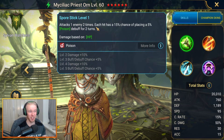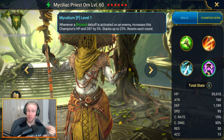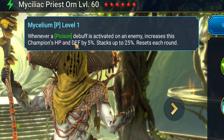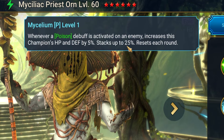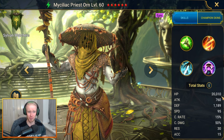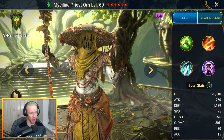He's able to do this because not only does he have a kit that spams a crap load of poisons and poison activations, but he's also got a passive that helps keep him alive: whenever a poison debuff is activated on an enemy, increases this champion's HP and defense by 5%, stacking up to 25%. He's also an HP-based champion with over 20,000 HP at base.